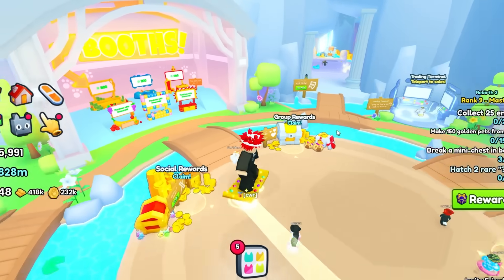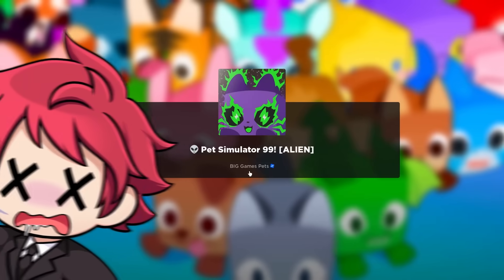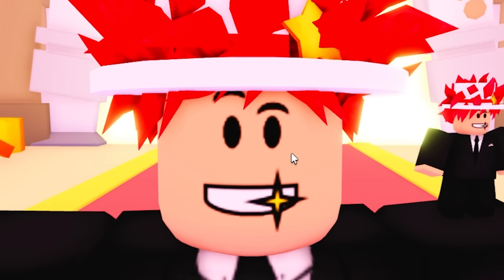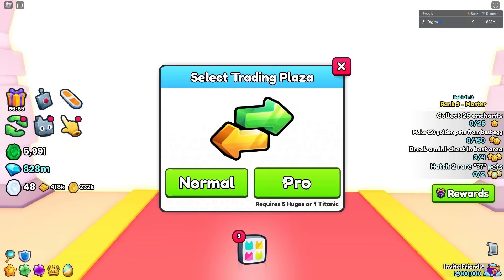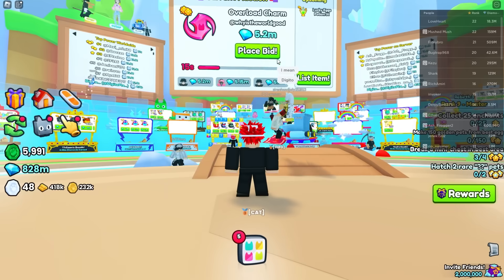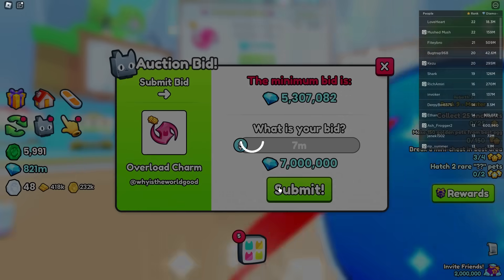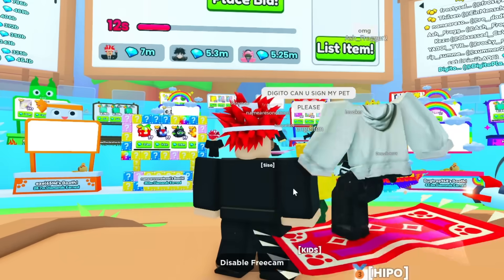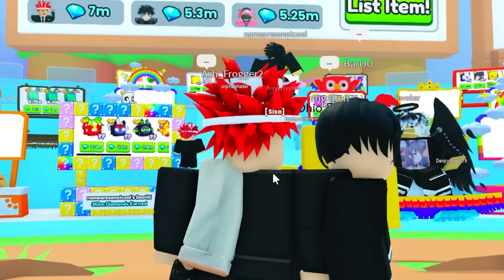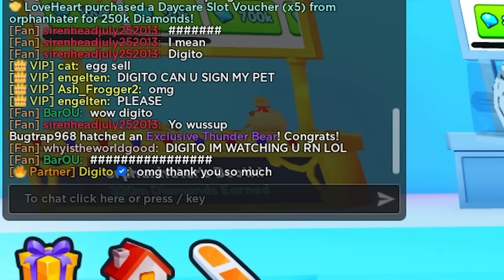Let's go to a different server — we need some better offers. Let's check the mailbox. I have no mail? To be fair, I only accept huges in my mail. Someone says: the Jito, you only accept huges? Yeah, I know, I'm so sorry. What is this? Overlord charm? Should I bid for this? I have no clue — people are bidding for it, maybe I should too. I'll put 7 million. I don't even know what I'm bidding for, but I'm still bidding for it. Someone says to Jito: I'm watching you right now — OG, thank you so much.